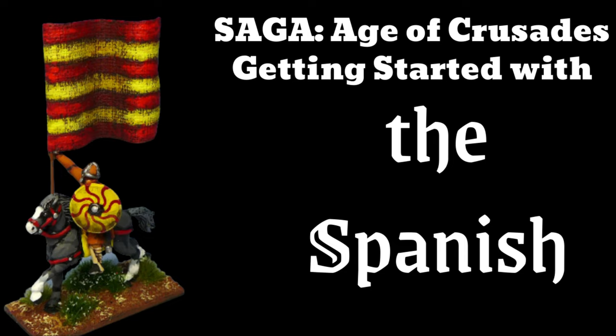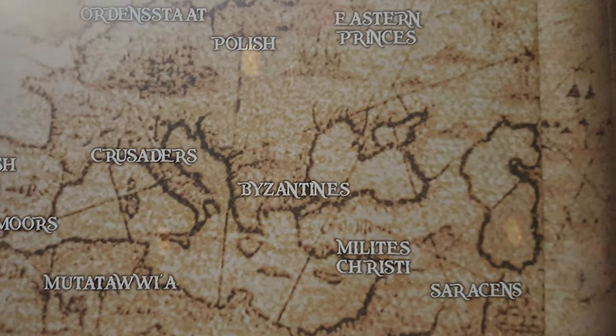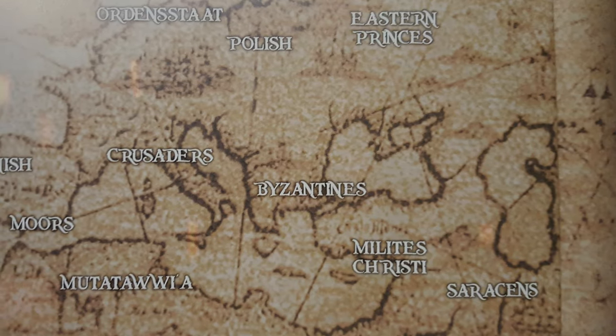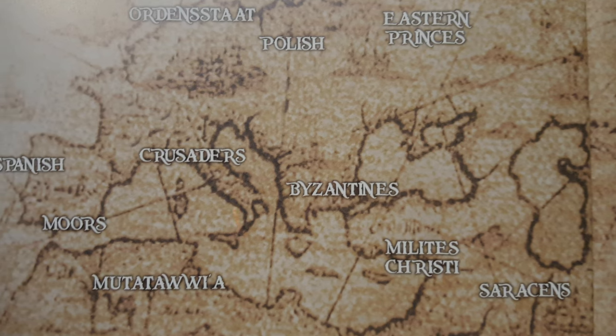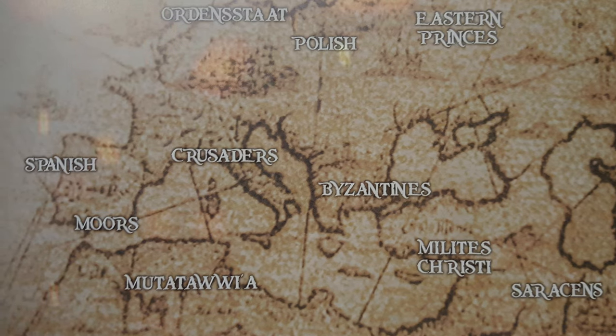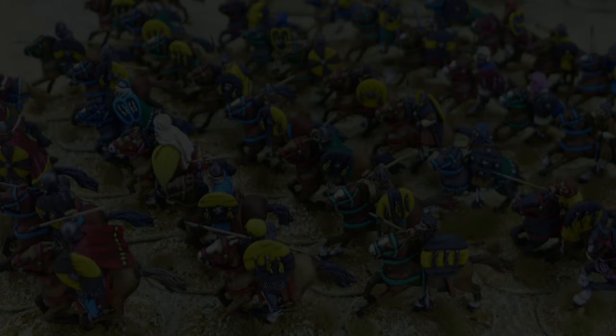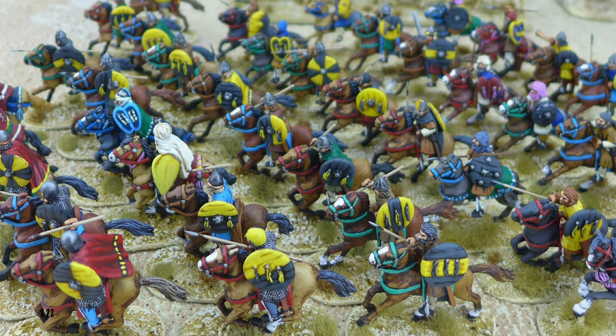Though organised along western lines, the Spanish armies of the Reconquista reflect Moorish influence. Although few in number, the knights still make up the main striking force. Less heavily equipped than their brothers on the other side of the Pyrenees, their charges are supported by swarms of light cavalry inspired by the Moors, who harry the enemy with their javelins. Like their opponents, the infantry are mostly armed with ranged weapons or carry spears.